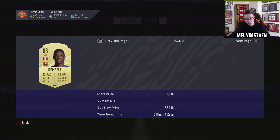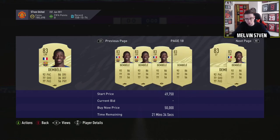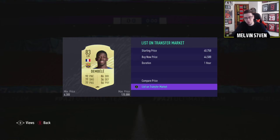He probably goes for about 45k. I want to make sure I'm listing him at the cheapest price — I did see one for 47, so about 45 is probably what he goes for. To be safe I'll sell him for 44. That's not bad in all honesty for Squad Battles — I've probably made at least 100k through everything.